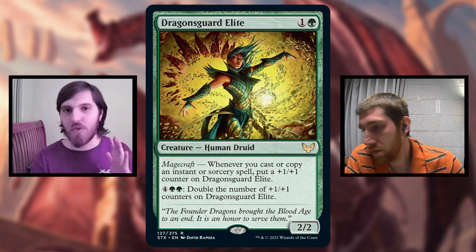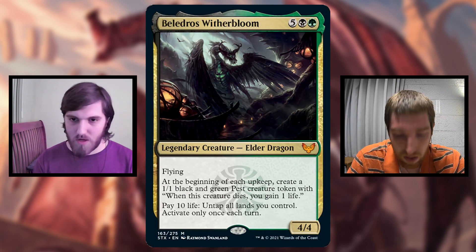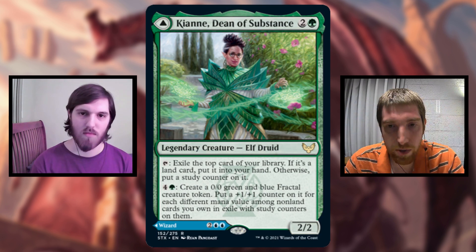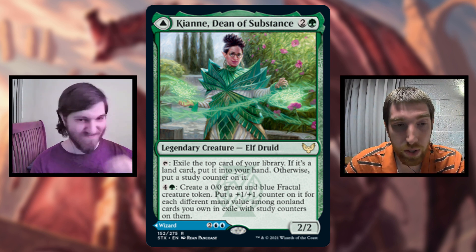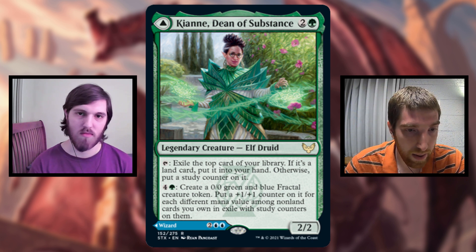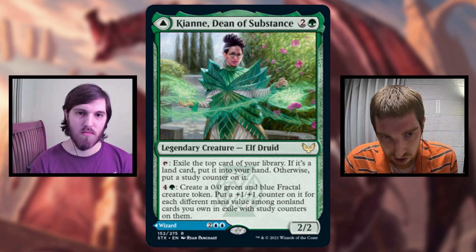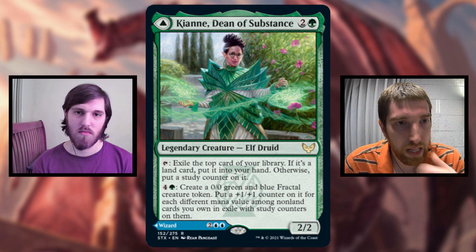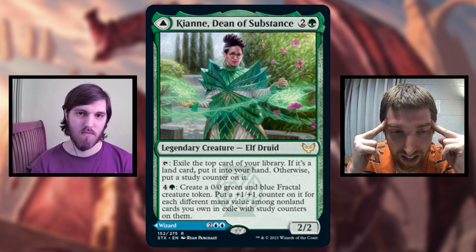Kianne and Imbraham just seemed interesting to me so I'm going to do another Simic one. Kianne lets you put exiled cards from the top of your library with study counters, and those cards stay there until you use Imbraham to get them back. It's kind of like experience counters - if your commander dies, the next time you play them they're not starting from scratch, because you're still going to have just as many cards exiled with study counters as before. My goal with Kianne is probably just to get as many different cards in exile with different mana costs as possible, so I can start pumping out like 10/10 tokens.